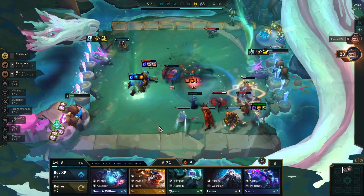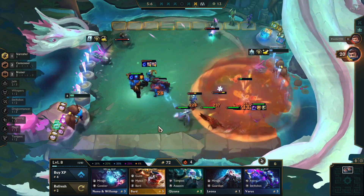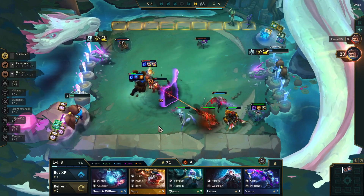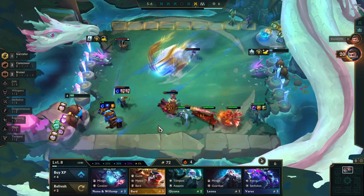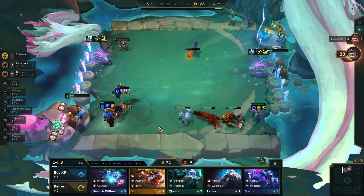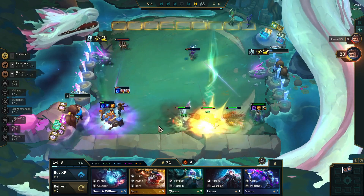Then Ornn is just going to stand still because the ram has to finish the animation and he can't bump it, so he can't knock up your team. You do have to be careful about the Lee Sin angles though, because if you're unlucky Lee Sin might do a diagonal kick and Ornn won't care — he will still get his knockup.